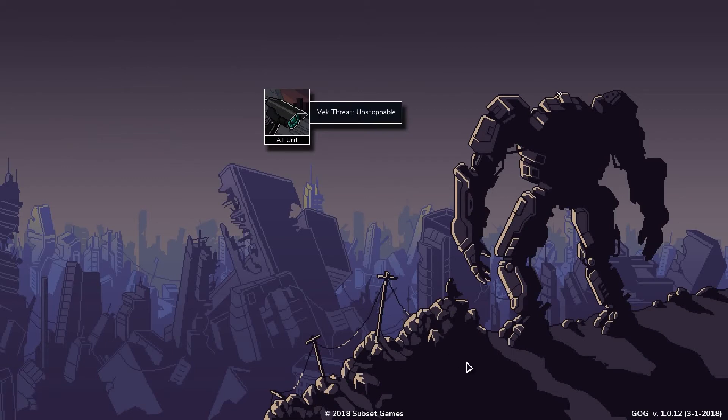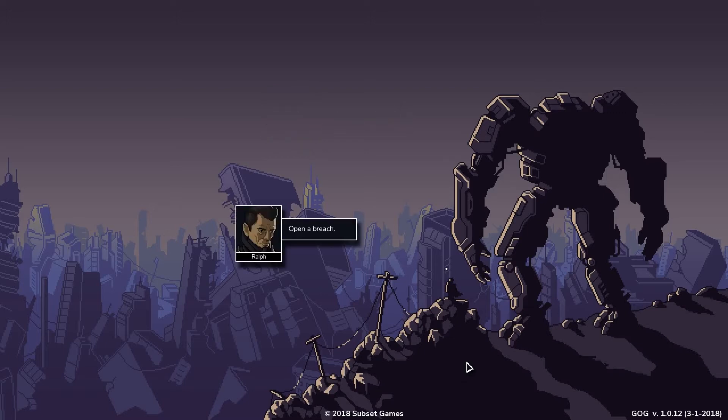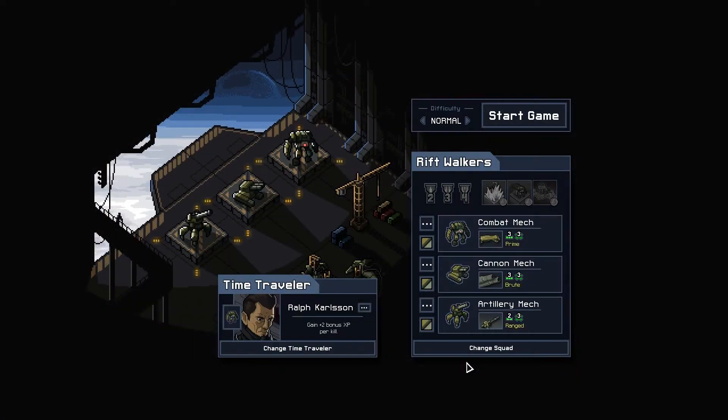Humanity destroyed. Unstoppable. Mission failed. AI units — open a bridge. Time to go back and try again to save humanity, apparently.